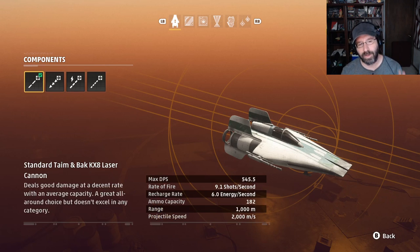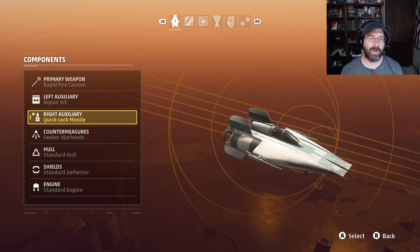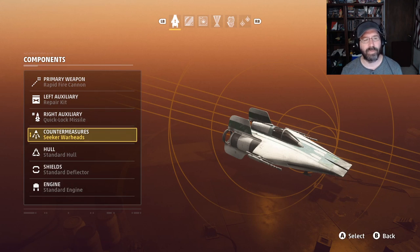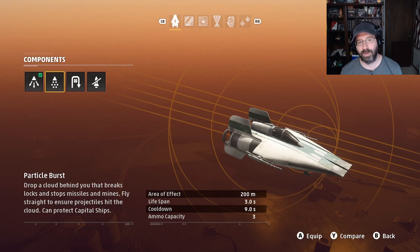So the rapid fire cannon is your dogfighting weapon, and the standard cannon is your strafe weapon. We're going to skip auxiliary for now and come back to it. Next we'll talk about countermeasures. The default is the seeker warhead, and honestly in my opinion it's the best all-around countermeasure you have. We'll come back to it in a little bit.